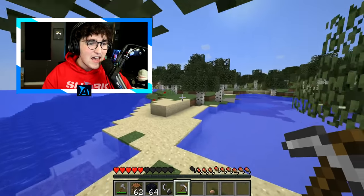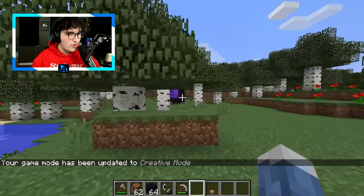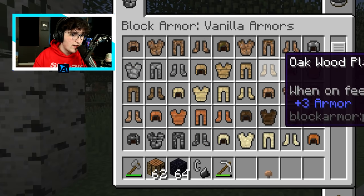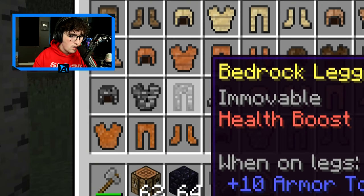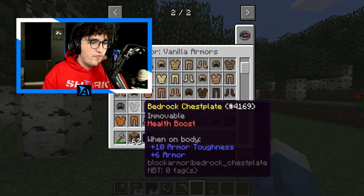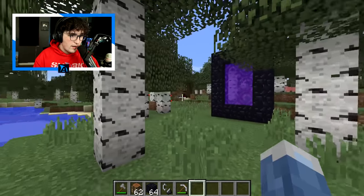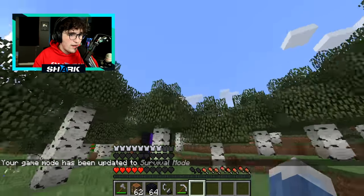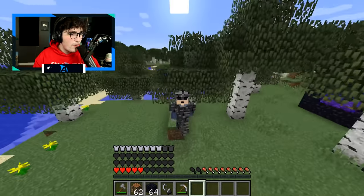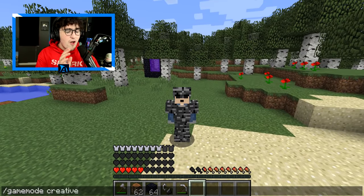I'm going into creative mode to look at all the different armor types. In the creative menu there is a new section that says 'block armor' and there are hundreds of different kinds. There's bedrock armor - how do you even get bedrock to craft it? It says it's 'immovable' - does that mean you literally can't move wearing it? Let's try it. I seem to be able to move, and I have three rows of hearts, so that's a lot more health.